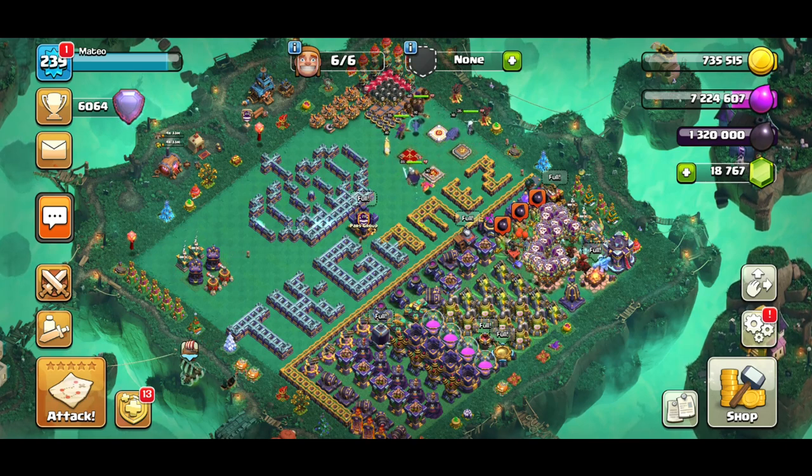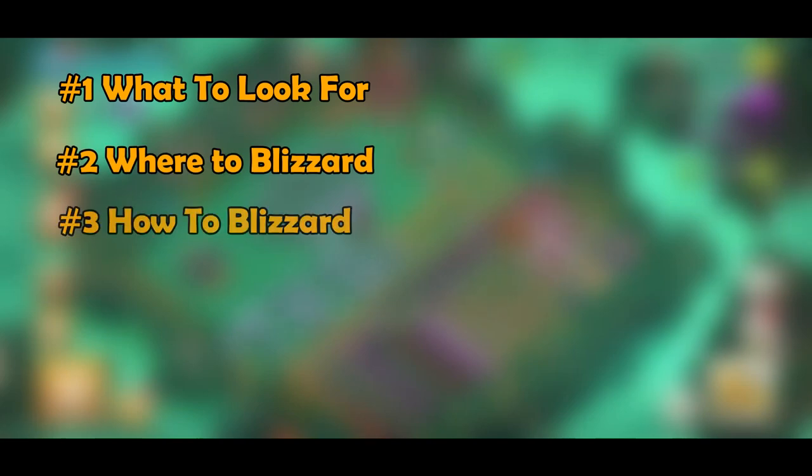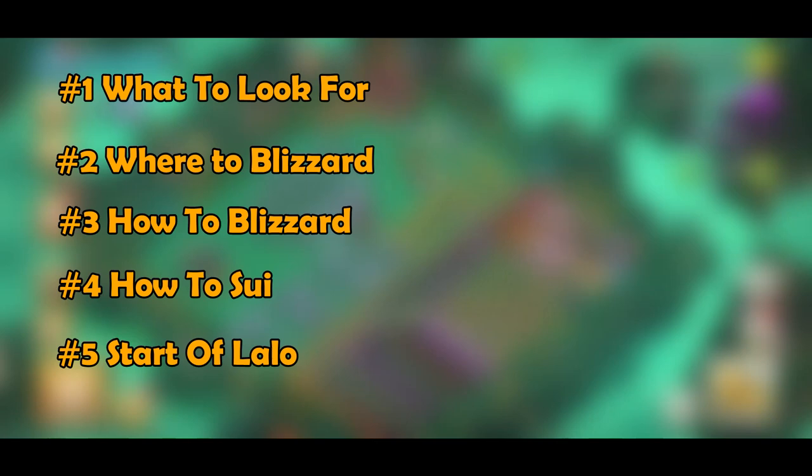Let's jump in — but hold on, here's the summary. First, we're going to talk about what to look at when you get a base in war, legends, or anything. Second, where to Blizzard. Third, how to Blizzard — exactly the invisibility spells. Fourth, the best ways to Sui: how to Sui, where to Sui, and how to finish the Sui. Fifth, the pathings of Lalo — exactly where to start, what to look for, how to finish the Lalo.